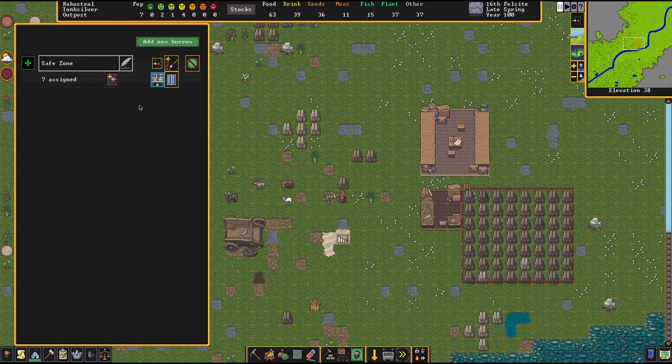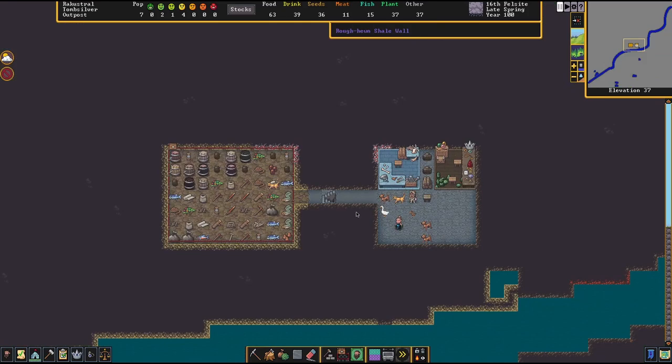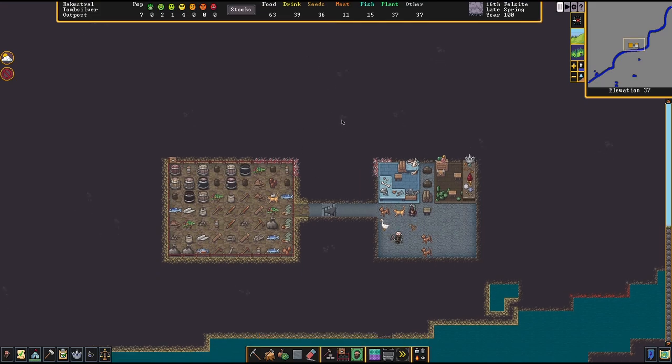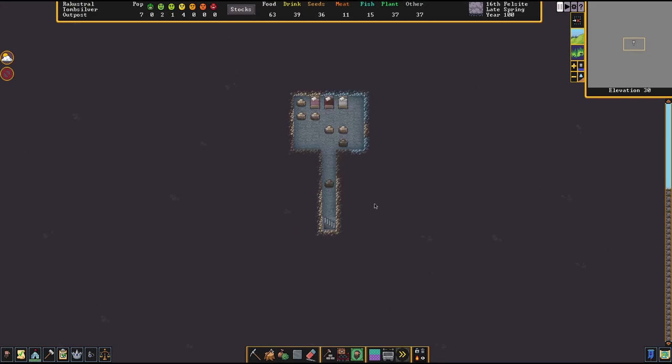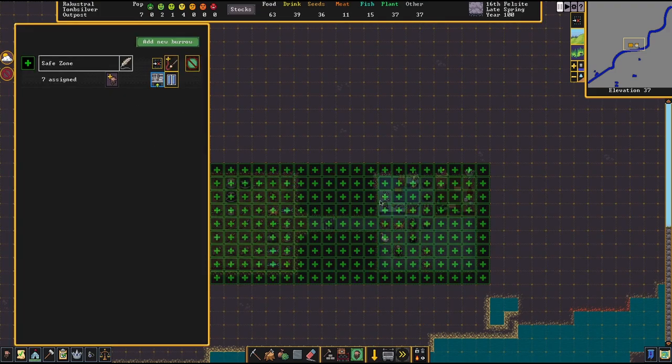After suspending the safe zone burrow, the woodcutter feels free to come outside and chop the tree. The burrow remains available — unsuspend it and your dwarves know to go back inside. From time to time you'll want to revise the burrow as your fortress expands. At minimum, encompass a meeting area and your food stockpile, because even under a goblin siege, if your defenses hold, dwarves inside the burrow can still work on assigned tasks.